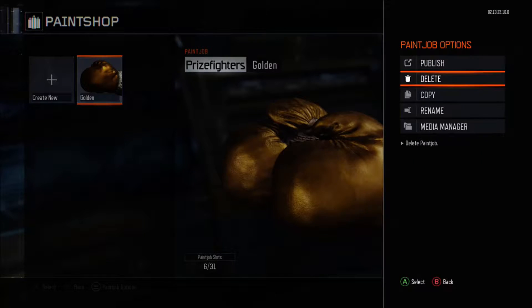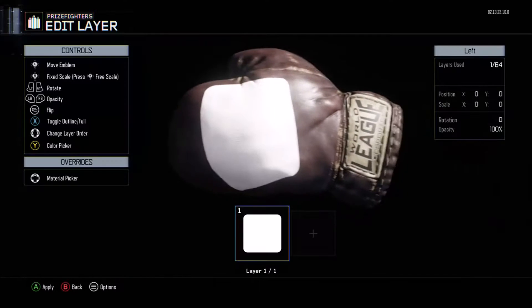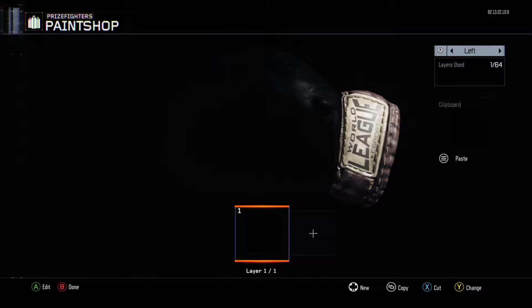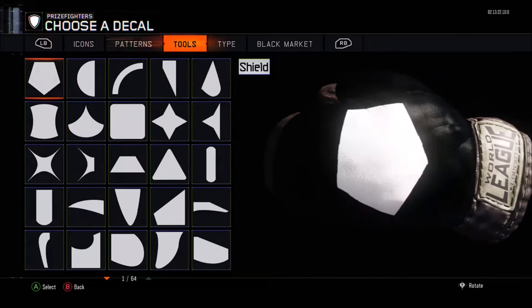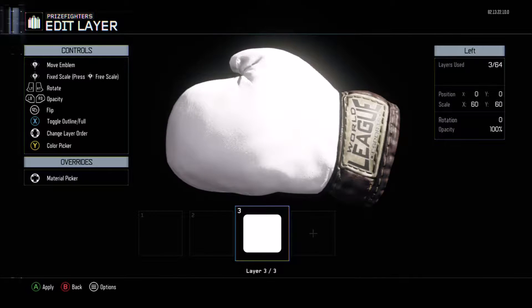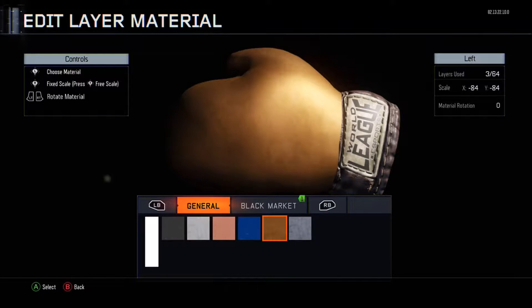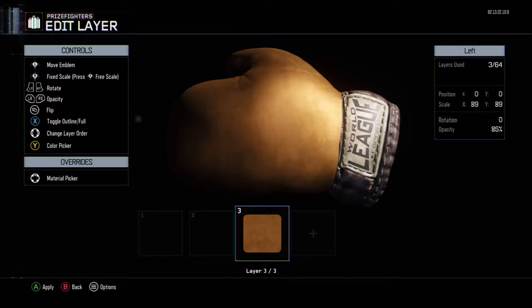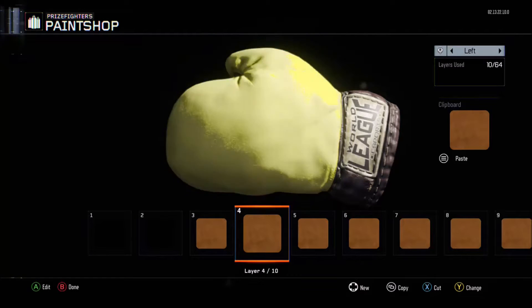So what I'm going to do is take the prize fighters, delete them, and add a new paint job. You want to take a round square, cover up the whole entire thing, and make it black. Copy and paste it. Then you can take another one of these squares. Back out, go to the material picker, and put this material on — it's a black warrior one. Turn the opacity — I don't know how to say that — obsidian, but you want to make it to a 10. It looks like a little bronze. Copy and paste this for all the rest of the layers.